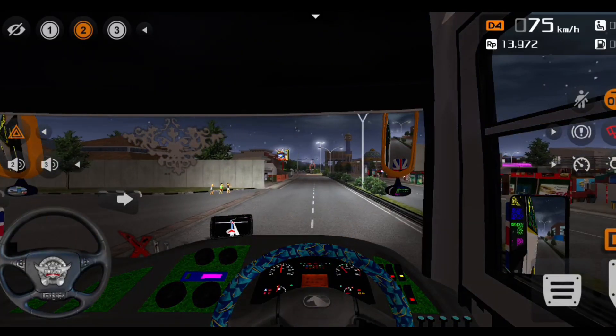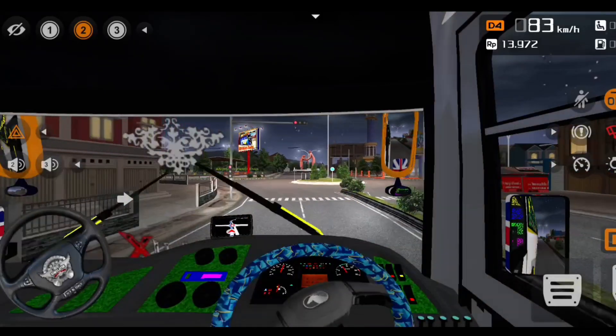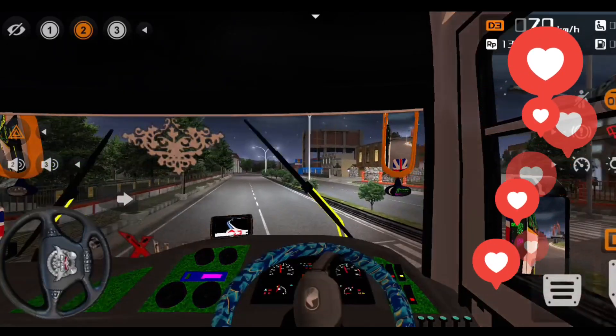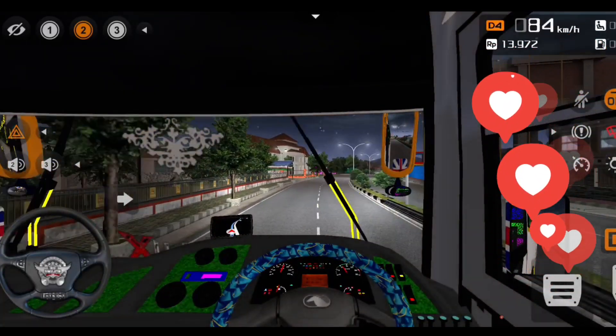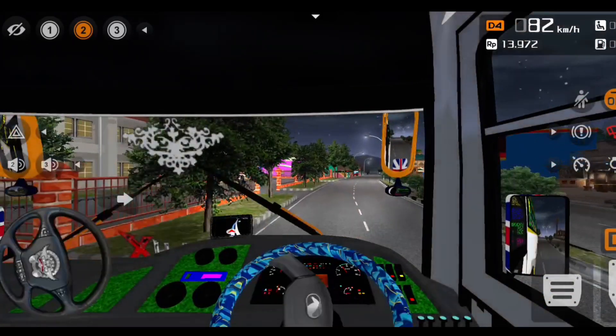In the Jetmax bus, we have the interior of the Jetmax bus. We have the lighting, we have the light, we have the grass, we have a small GPS screen. It is super. In the interior, we have a hanging item.